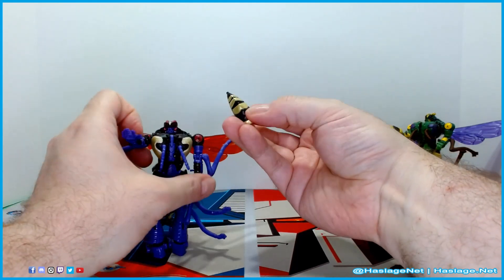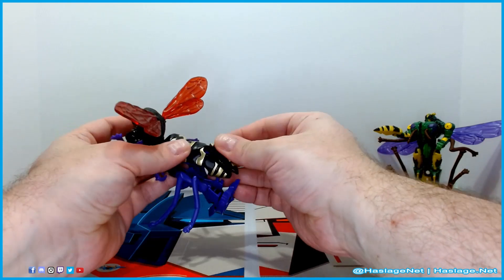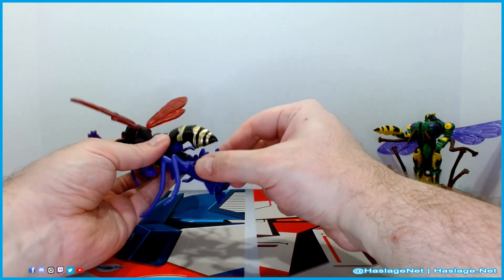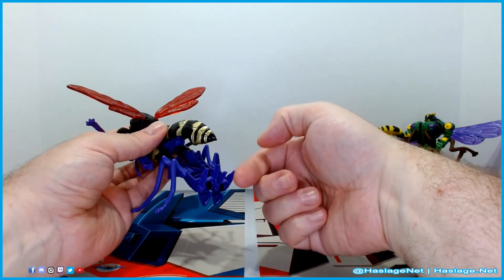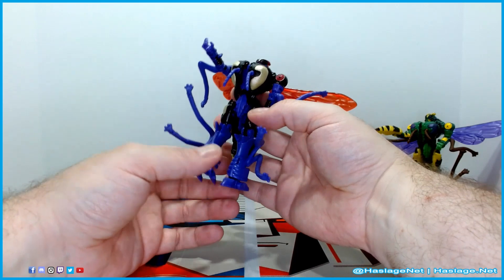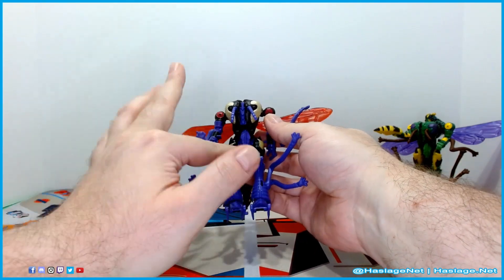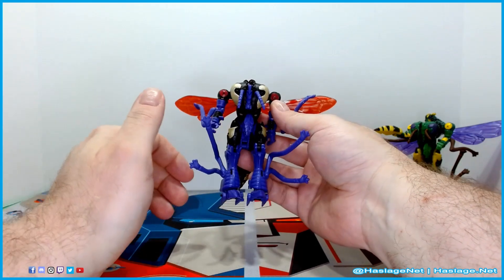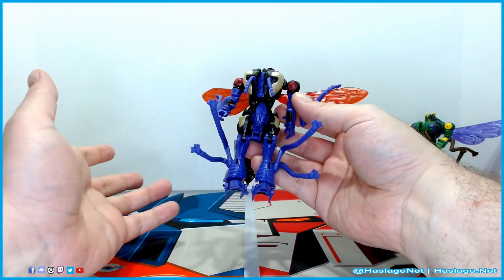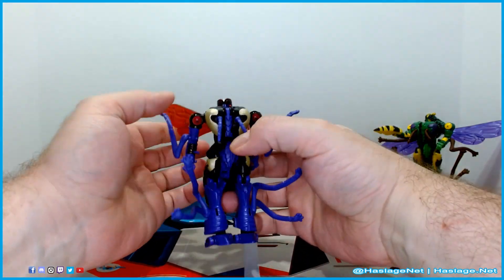I'm going to throw Waspinator in the corner here and transform this guy. First things first, you take his butt cannon and peg it in back here — just put it where it needs to go right away so you don't have to worry about finding it later. I do like how flush it is. The Thrilling 30s version has a legit stinger; I kind of wish they would have gone that extra mile but they didn't. It's going to be a little bit difficult showing a connection point in the center because it's black on black or black and purple. Hopefully I can get the point across.